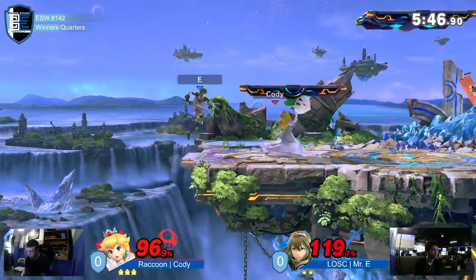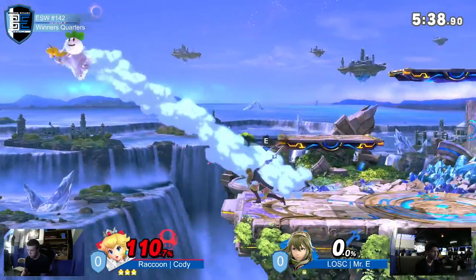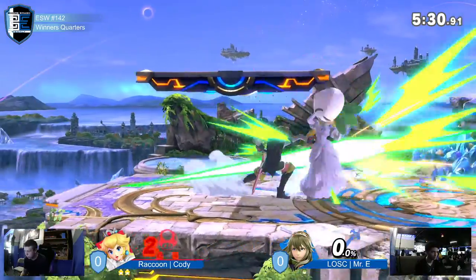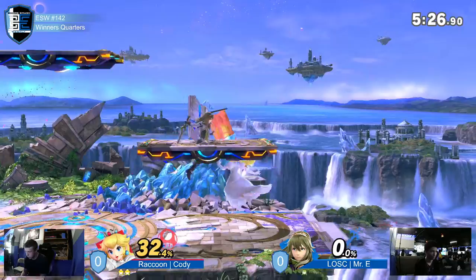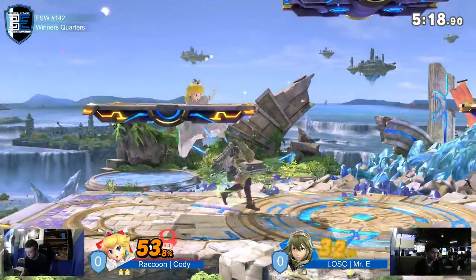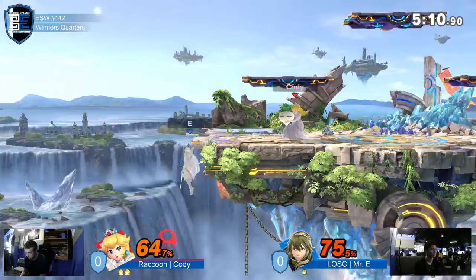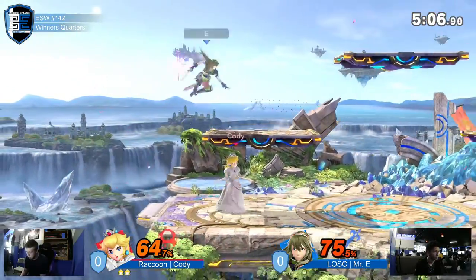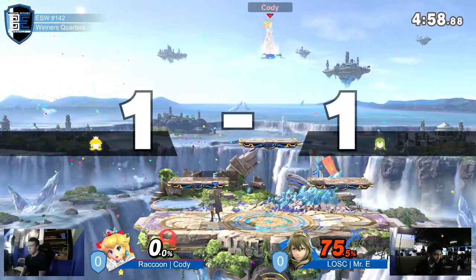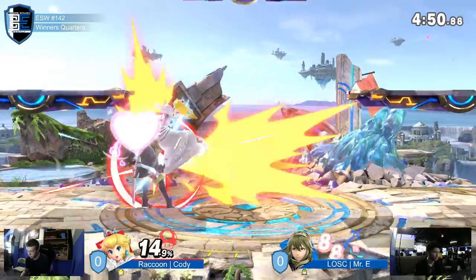Instant float in the air — not quite gonna land, got parried actually. Back to center stage, dies off center stage to forward air. Went really deep for that back air and it worked out — he got the kill. Down-air, down-tilt could have been huge off that. The jump nair went just barely over the getup attack. Shield breaker — that's a kill at 75 on Mr. E. Cody's at 14, both on last stock now. This game has very much turned around.